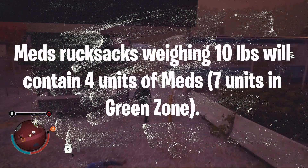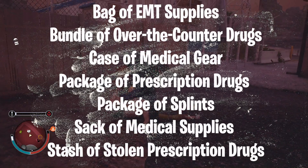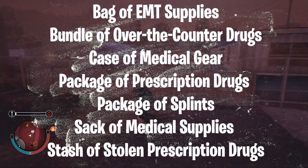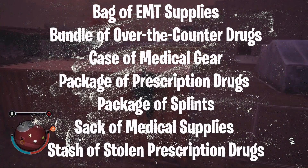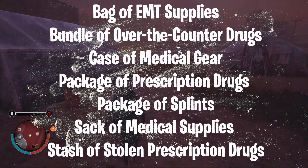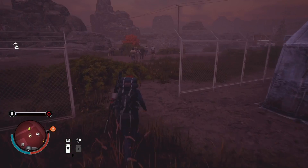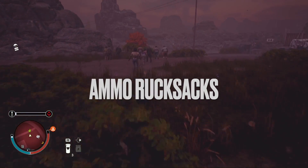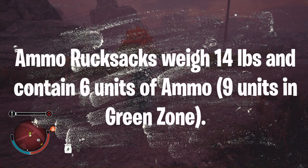The next weight class of meds rucksacks weighs 10 pounds and contains four units of meds, or seven in the green zone. These include: a bag of EMT supplies, bundle of over-the-counter drugs, case of medical gear, packages of prescription drugs or splints, sack of medical supplies, and stash of stolen prescription drugs. Ammo rucksacks have only one weight class at 14 pounds, containing six units of ammo, or nine in the green zone.